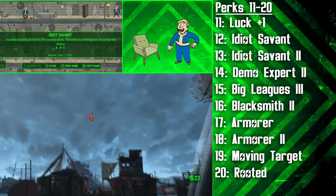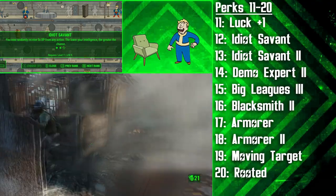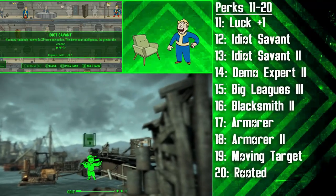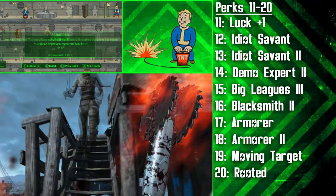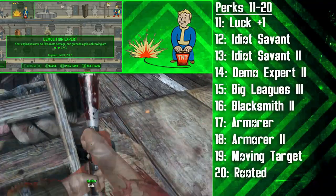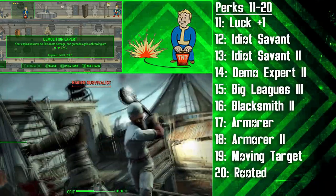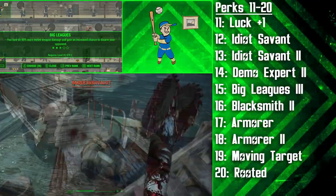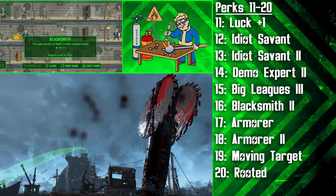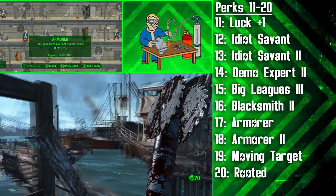Idiot Savant will help counter the low intelligence of this build so you can level a lot faster — you'll have a chance to randomly receive five times as much XP from any action, and the lower intelligence you have, the greater the chance. We will still be getting the Intelligence Bobblehead so that we can get the Medic perk, but that comes later on. At level 14, we're getting the second rank of Demo Expert — now our Baseball Grenades will do 50% more damage and they'll gain a throwing arc, great for representing the pitching ability of this build. We then get the third rank of Big Leagues to dish out 60% more melee weapon damage, and the second rank of Blacksmith — that's all the Swatter needs to make his Baseball Bat the best. We're then getting two ranks of Armourer in a row so that we can make the most of Ballistic Weave.